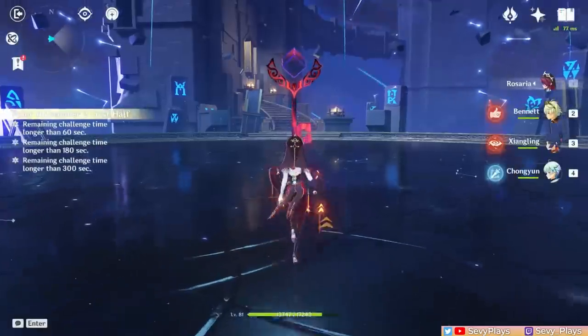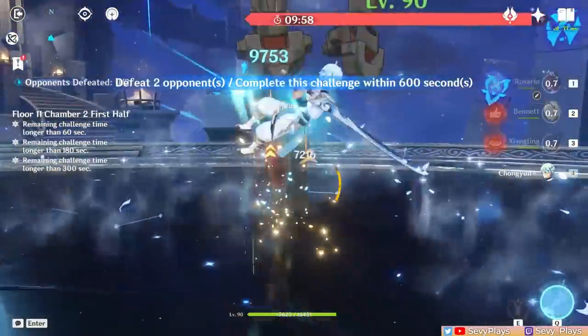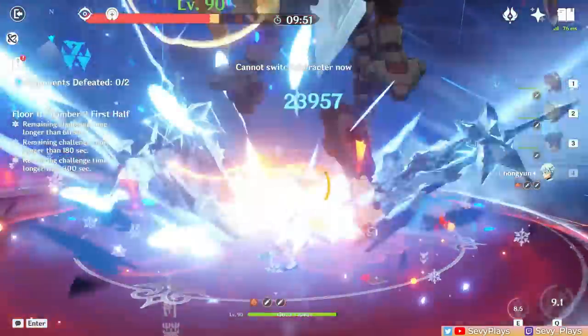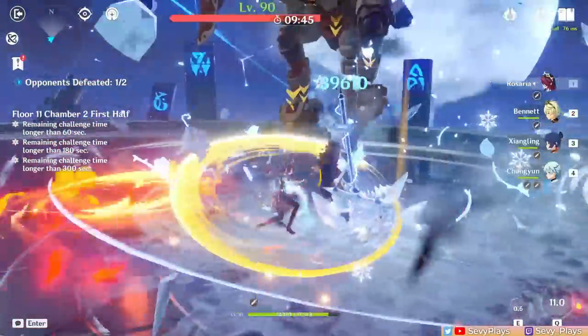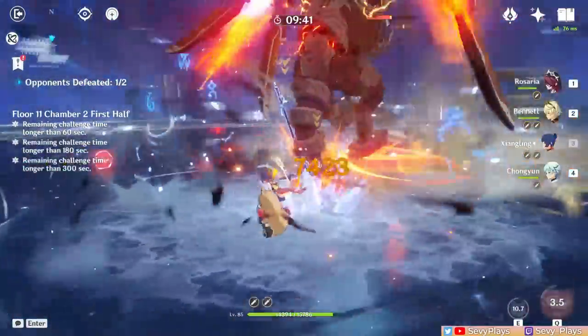The next chamber only has two Ruin Drakes. They spawn low enough to be hit with melee attacks, but it's good to have a bow user on the team in case they end up flying high up and you need to disable them. Their weak spots are their wings. In my case, I just settled with using melee units. They spawn a bit far apart, so instead of waiting for them to drift closer, I simply targeted one first, then moved on to the next.